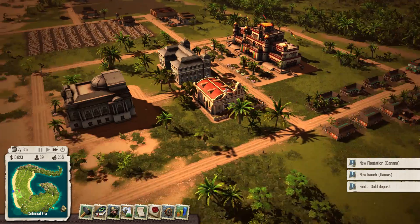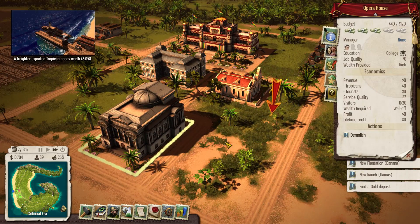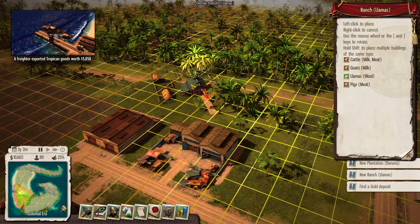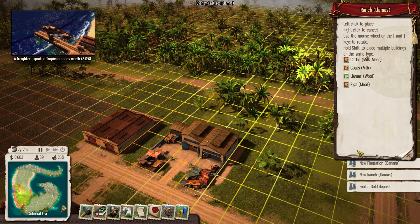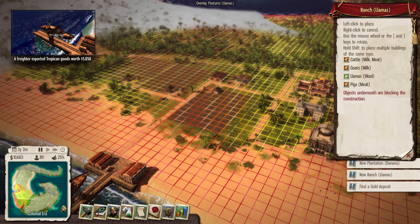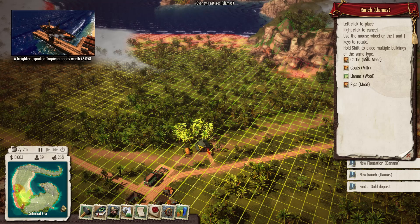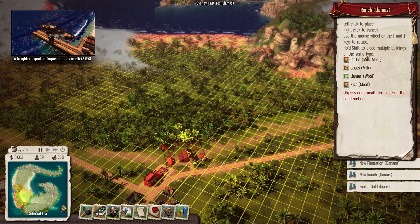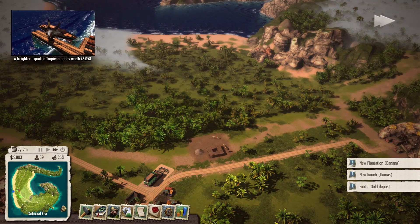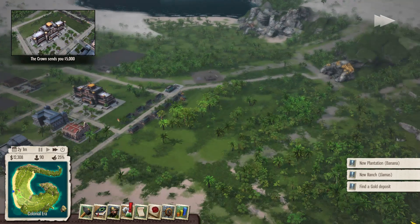We're going to need some college-educated workers. Luckily someone's working there, but I also need more basic jobs — so a ranch is in order, because llamas are in high demand. With some llamas we'll get a mandate extension. Finding a good spot is tricky — there's a lot of yellow on the fertility map but a little bit of green back along this road that should work.